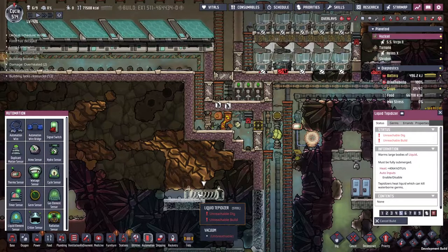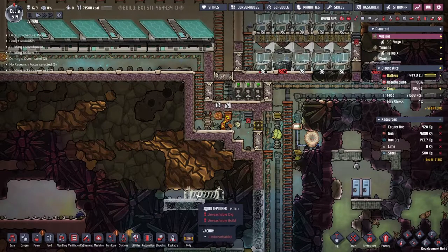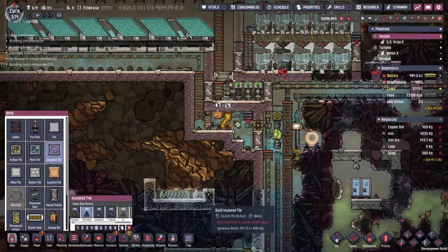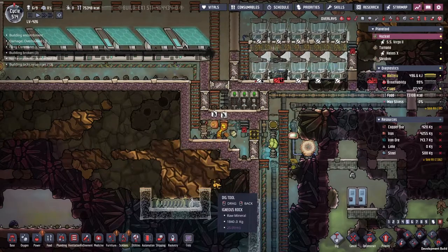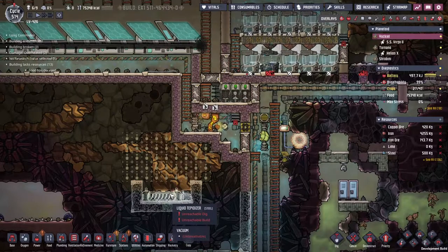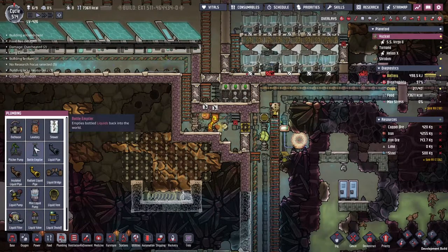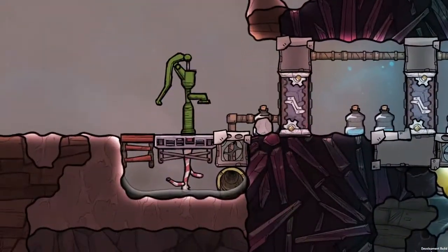I think I need to put this actually one more to the side, only because I need to run some automation to it. Let's put down a thermosensor and tepidizer and put a box around it. What I want to do is actually flood the bottom with oil, then put water on top of that oil — because the water can only go so hot before it starts flashing into steam. The oil, on the other hand, can go very hot indeed. So if we put down a bottle emptier, they should fill this up with the crude oil we've got down below.